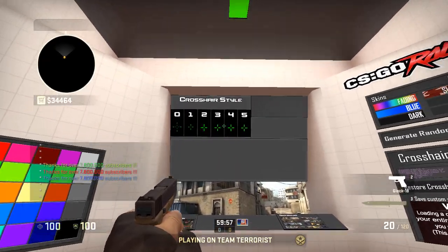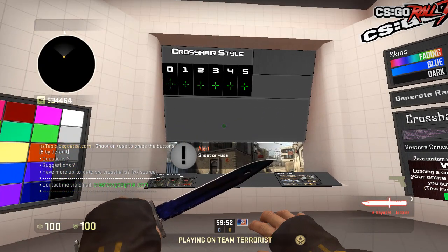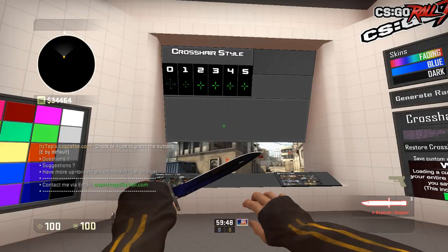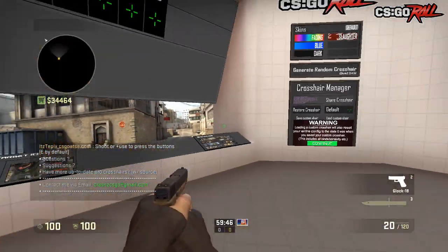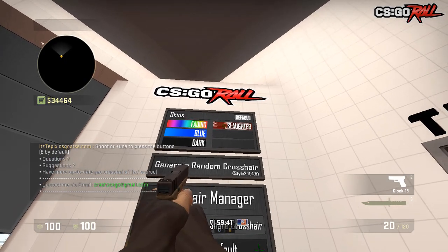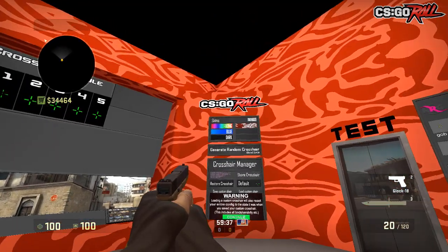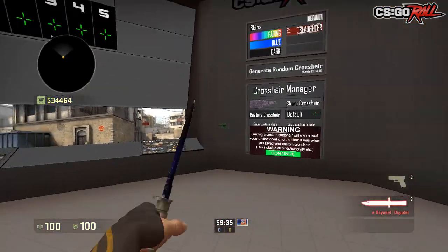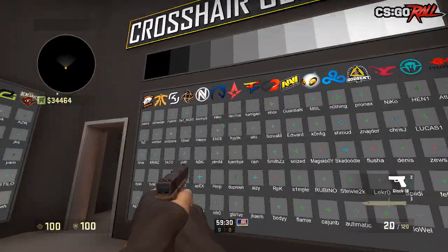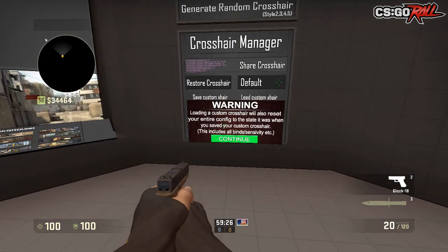Alright, hey guys, I'm back and we are in the map. Let me just do something real quick — exec auto, exec. There we go. So I got my nice little FOV there.